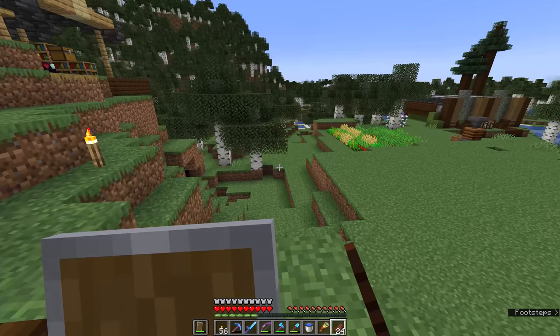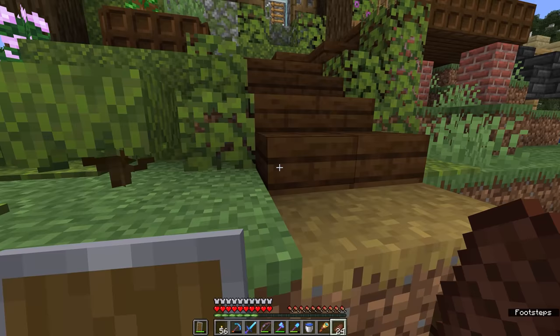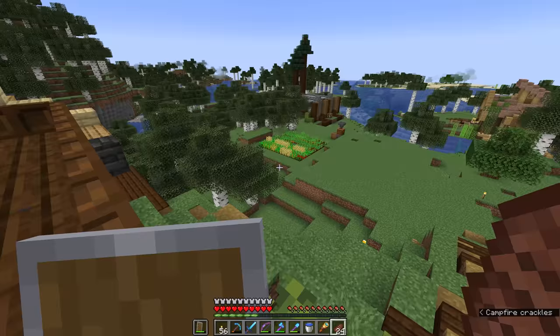Being able to naturally and renewably generate cobblestone means we do less damage to the surrounding environment. It's also an essential skill to learn if you want to try out challenge maps like Skyblock. You always start Skyblock by making a cobblestone generator because there's no natural landscape around you, and part of the challenge is to survive using methods that make all of these materials renewable in Minecraft.